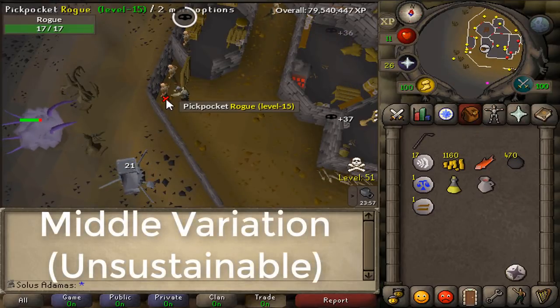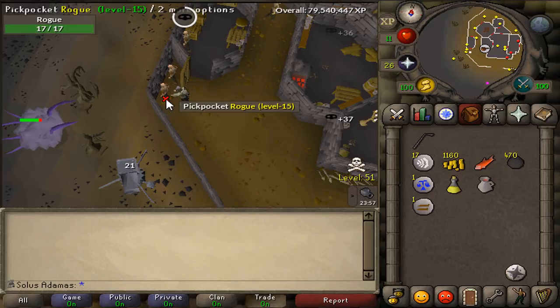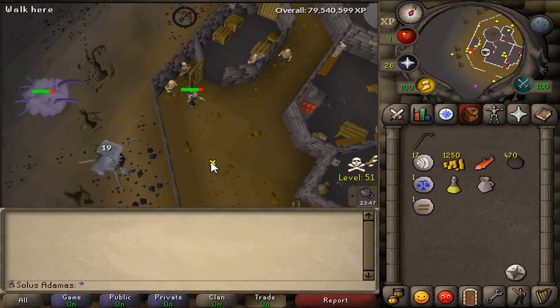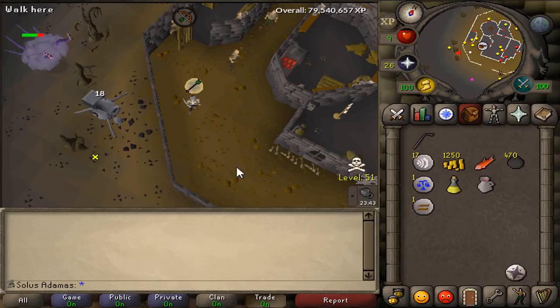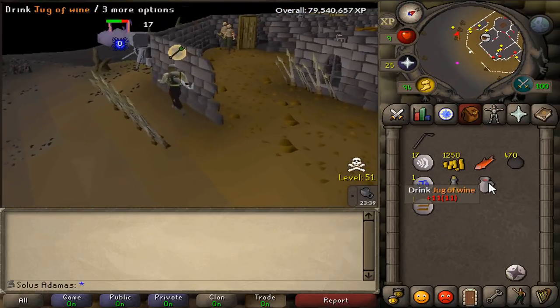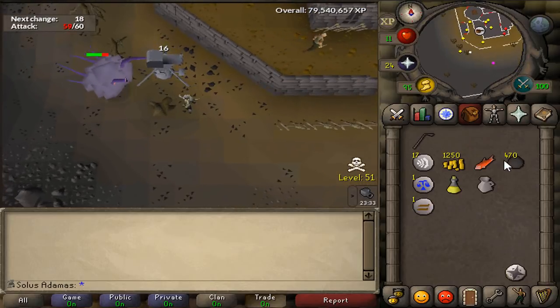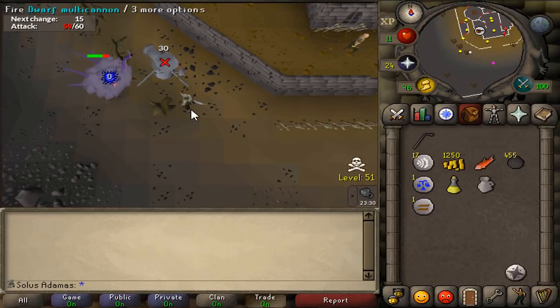For the middle variation, if you have 10 hit points, you're going to have to tick eat — otherwise, you're just going to have to get lucky with your prayers. In order to tick eat, the NPC needs to think you have lower hit points so it deals a low damage amount. Between the time the NPC has decided how much damage it's going to give you and the time that damage actually reaches you, you can heal up so the calculated damage will not kill you. Even with 99 thieving, you can fail a rogue pickpocket and get damaged by the rogues to lower your hit points. Once your hit points are lowered, approach the east side of that tree. While running towards it, if you see something flying towards you, make sure to eat. Sometimes the Chaos Elemental doesn't attack you at all — this might be due to PID or some other mechanic. Once it's in the southern variation, it's sustainable and you can go back inside the building and wait until you need to reload your cannon.